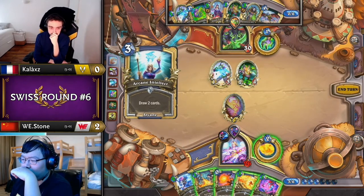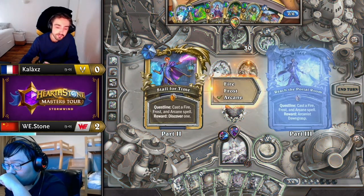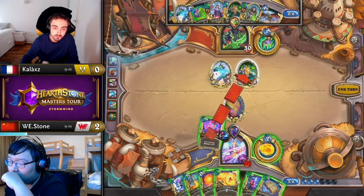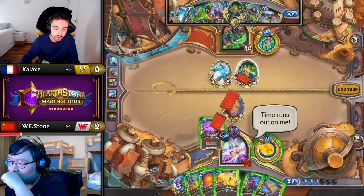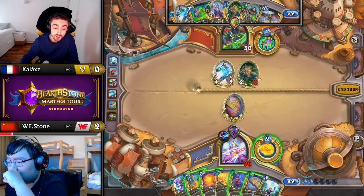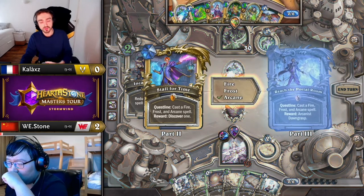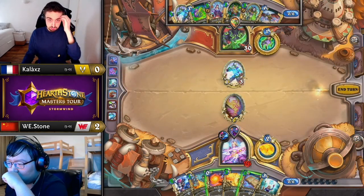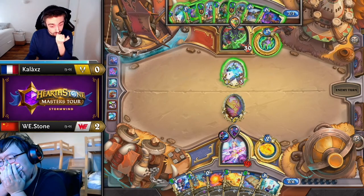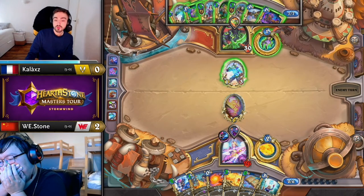Stone, I guess — one saving grace for Kallax — doesn't have the Frost Spells. With no Brain Freeze and no Flurry, he can't punish him for playing minions. So probably Rune Orb face, or Rune Orb on the minion and hope to find one of those Frost Spells. Safer to Rune Orb the Mo'arg because you retain a minion on the other side in case you hit Brain Freeze or Flurry. Stone misses on any Frost Spells, so Kallax is not actually punished for leaving minions on board — he can also outcast Glide now.